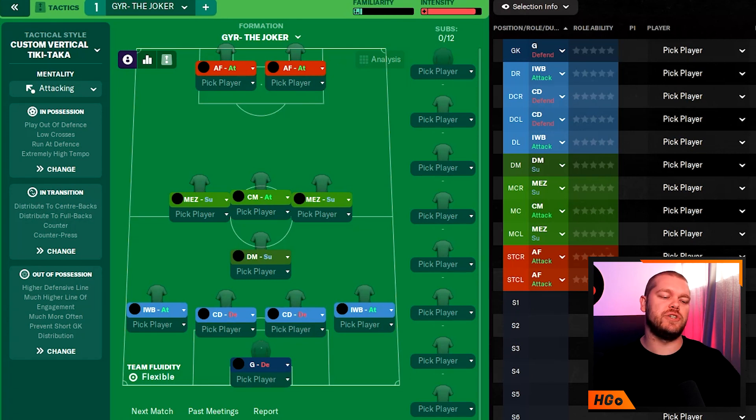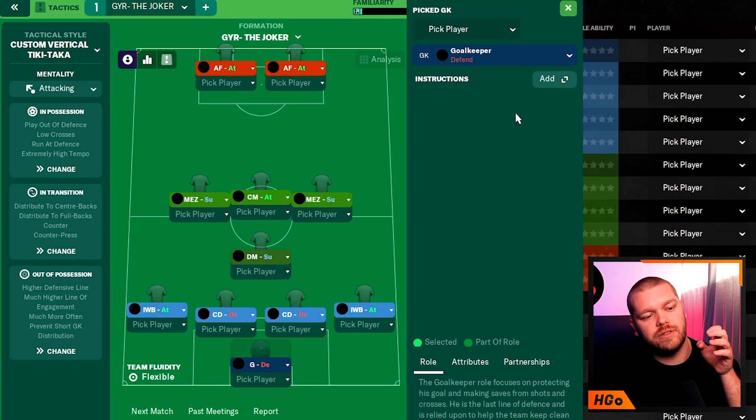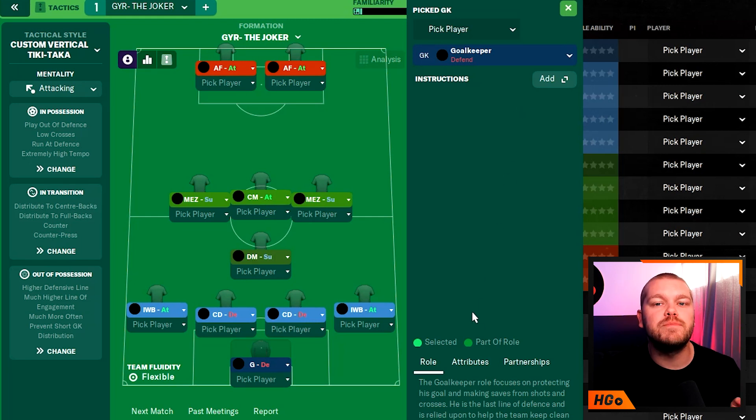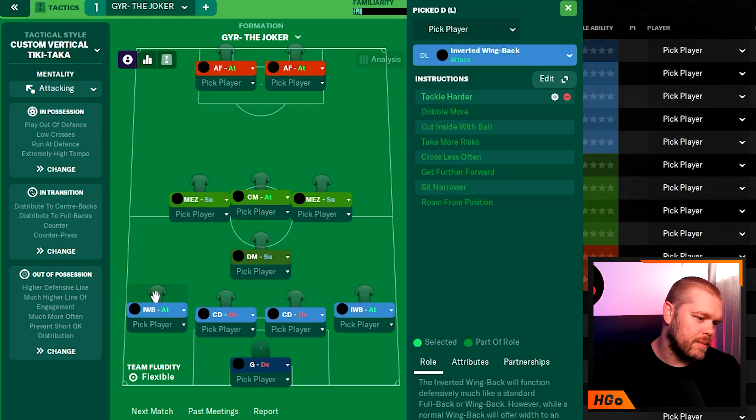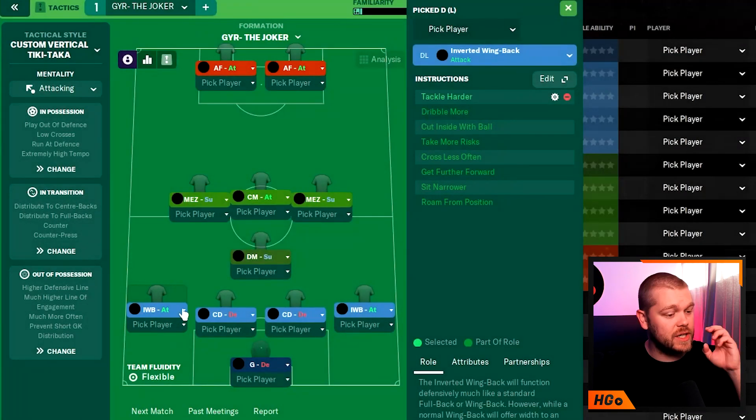We have a goalkeeper on defensive duty. I've expanded the menu on the right-hand side so you can see any additional instructions added to players. Next up, the fullback positions: we have two inverted wingbacks on attack duty. The inverted wingback comes with the following instructions: roam from possession, sit narrower, get further forward, cross less often, take more risks, cut inside with the ball, and dribble more. Gareth has also added tackle harder as a custom instruction to both left and right backs.